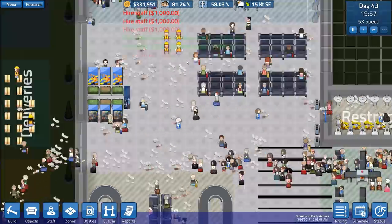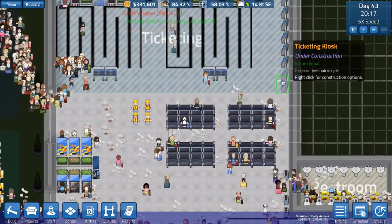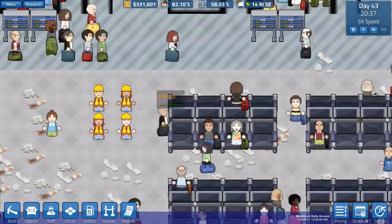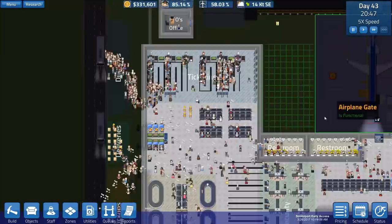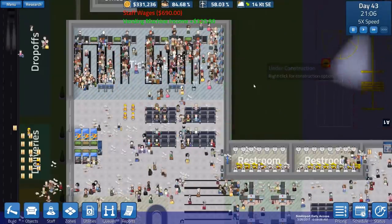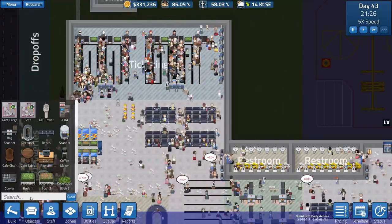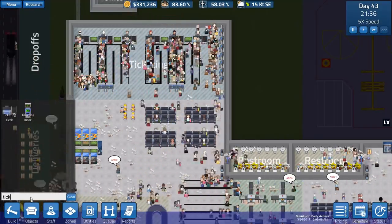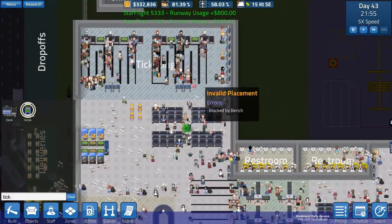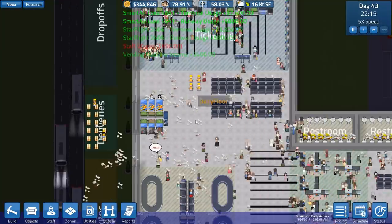They're just standing there not even building this stuff. Why would you do that? I've specifically requested that you go and build things and you're not doing the building thing. If you don't do that, what use are you? I've placed ticket kiosks there and there, and they're not building them at all.